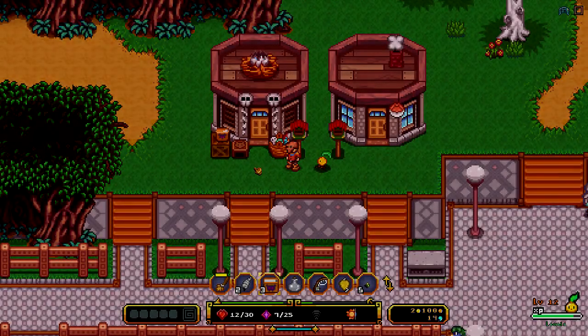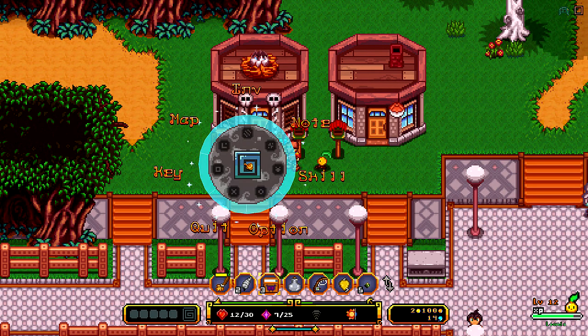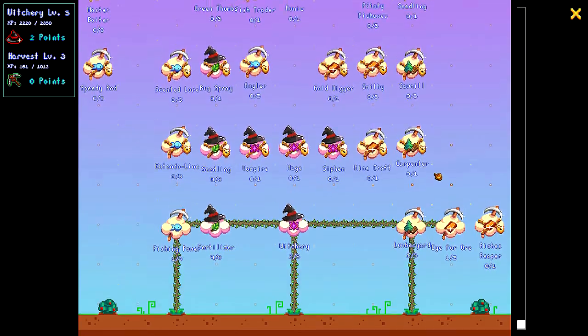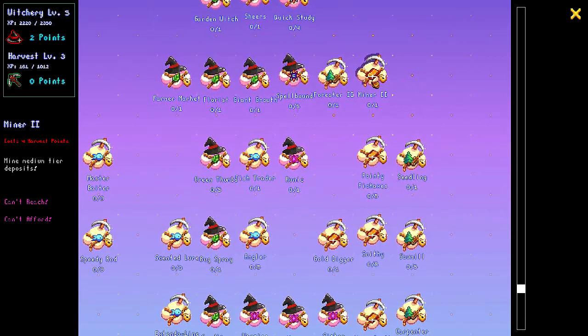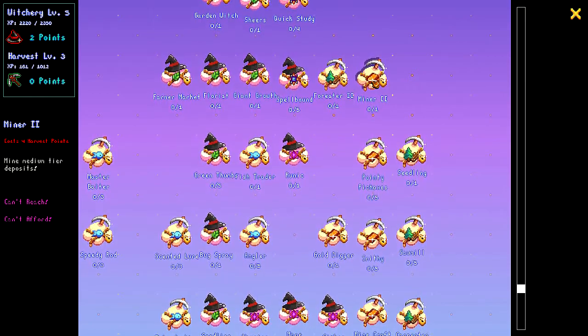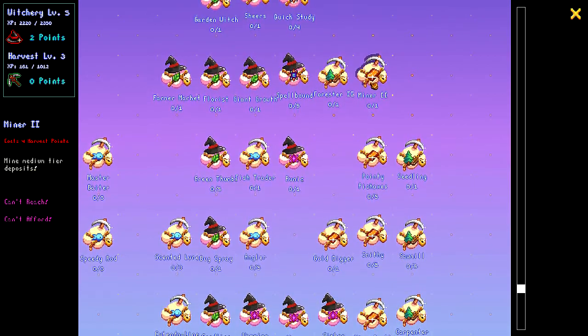Hello everyone. This is Jade and we're back with Saren Fate. I did some searching and apparently in order to mine iron, you have to get Minor Two — so it's a medium tier deposit — and I'm not sure exactly how to reach it.